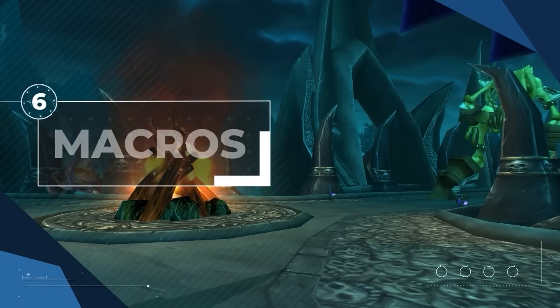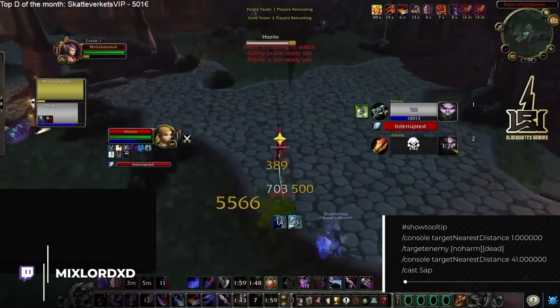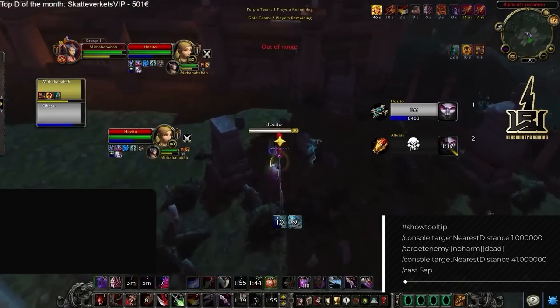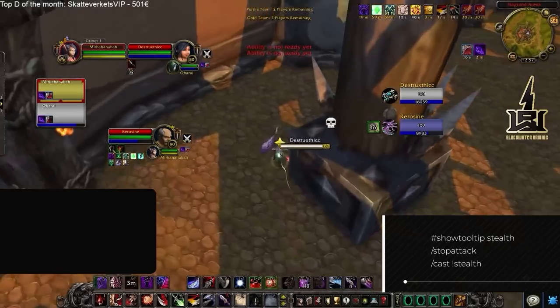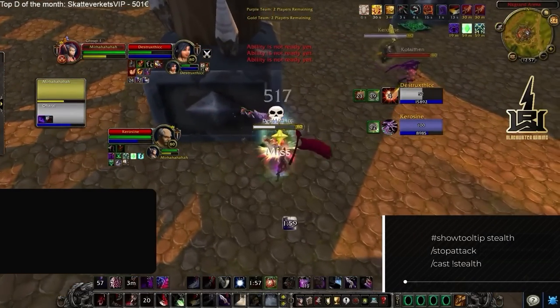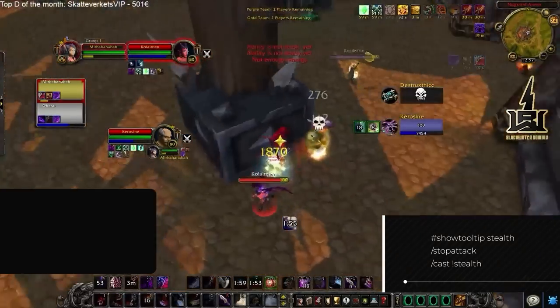Macros are a fundamental part of setting up your character. We recommend a Sap macro that instantly saps enemy stealthed players as soon as you see them — without it, that would literally be impossible. When going for re-stealth it's important you stop auto-attacking, which this macro handles. By adding an exclamation mark in the cast stealth sequence, you can spam this macro without accidentally cancelling stealth.